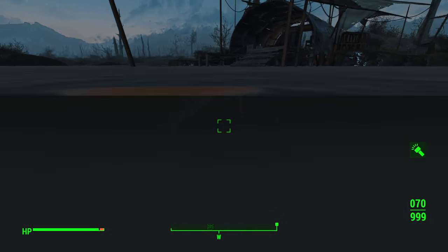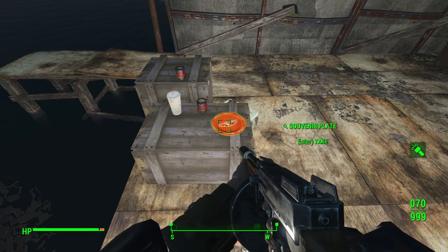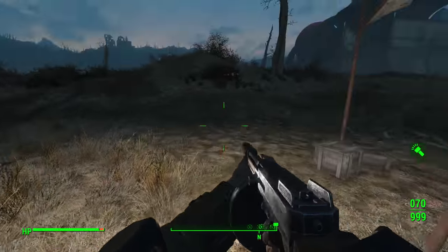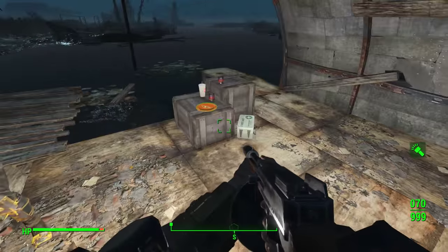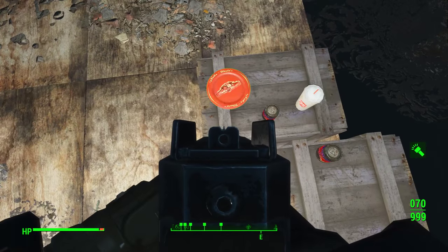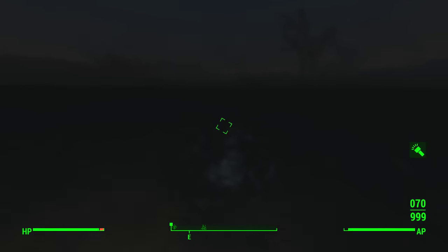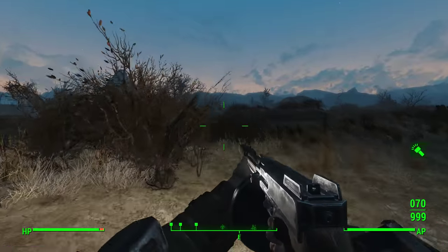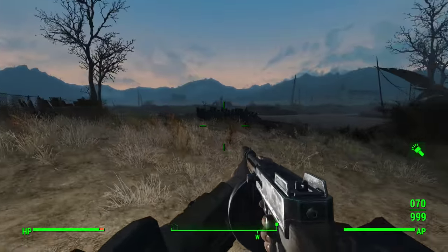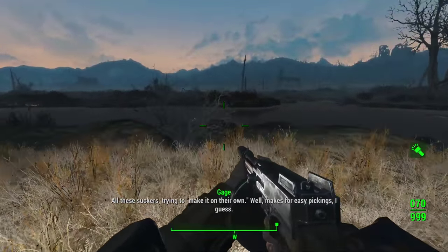Check the water. Interesting — no radiation. That is part of the Aqua Boy perk. Some Psycho, and a Nuka Cherry. Then a lot of nothing but an armor workbench and a souvenir plate. Stim-packed. Purified water can stay for now. I have no idea where Mr. Cleansed went — unless something dealt with him.